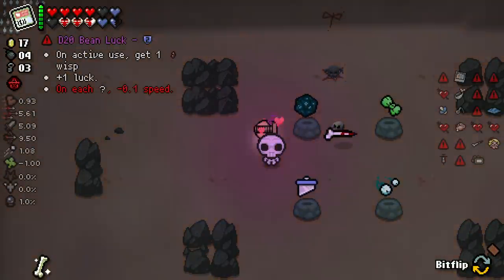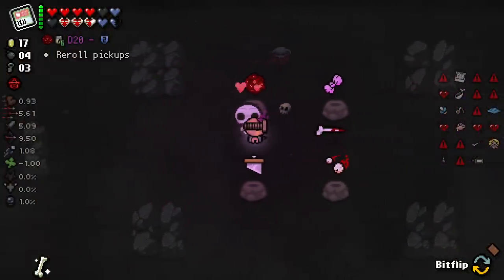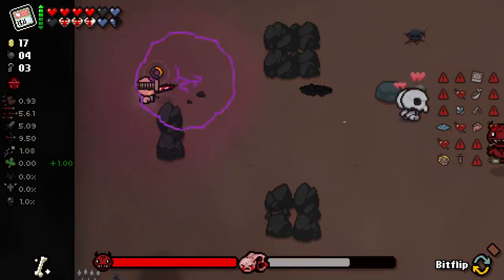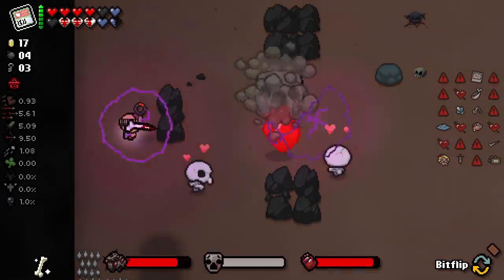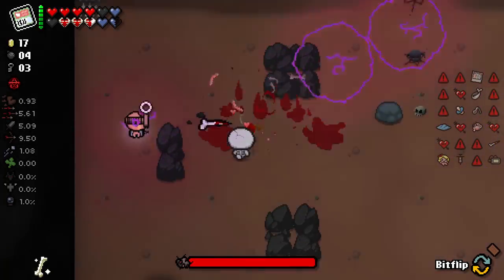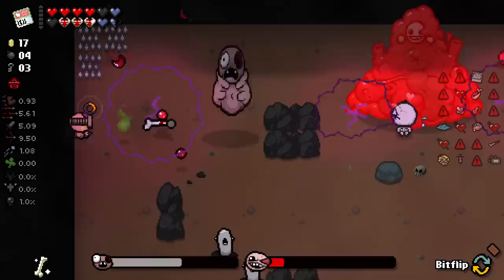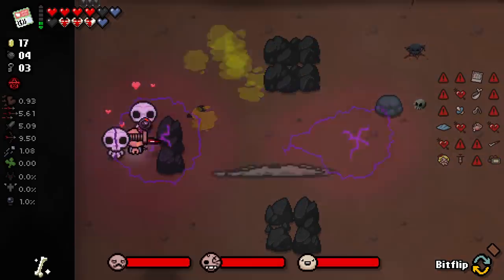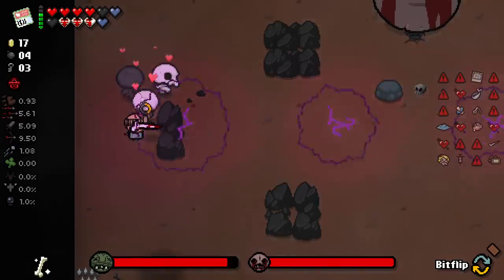Each floor gains Invincibility's Tongue, extra damage. Get one blue fly every three rooms. Nah. On active use, get one Wisp plus luck. On each secret room, minus a bit of speed. I guess we just take this one. Yeah, just keep going through. We gain Wisp - it's not a great Wisp to gain, but we gain Wisps at least. I like the fact that the corrupted items actually do have an item tracker visual, like a little error side. That's cool.